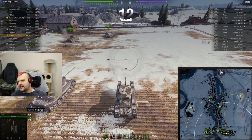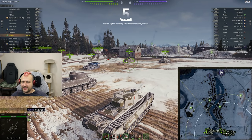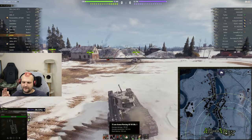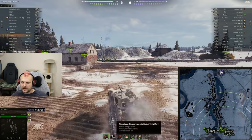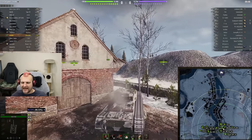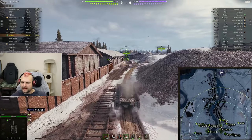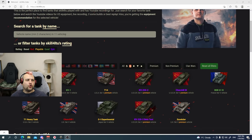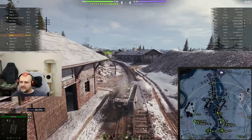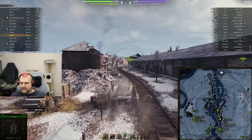Good day fellas, I hope you are ready for your daily dose of skill. Today we are going to play with the Churchill I, British tier 5 heavy tank. It doesn't look great. This tank has 135 alpha damage, 145 millimeters of penetration, and with gold you have 202 millimeters of penetration and close to 1000 meters per second shell velocity. According to my skill4ltu index page, I am rating this vehicle bad - red color.